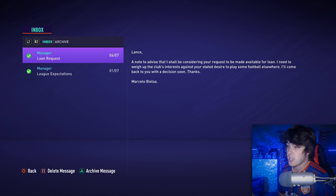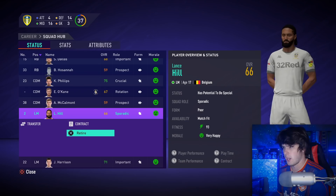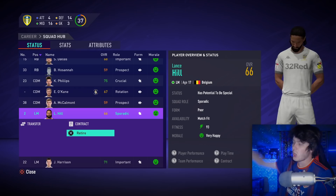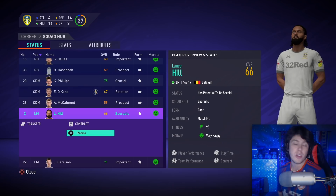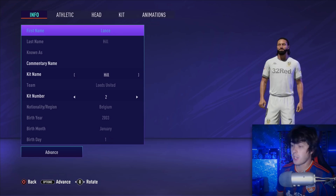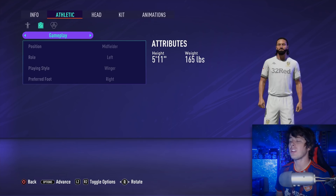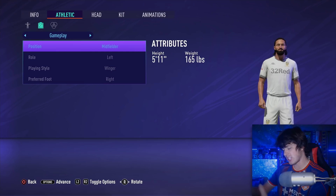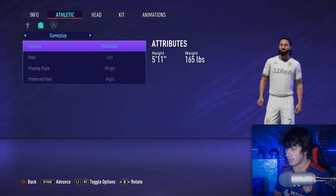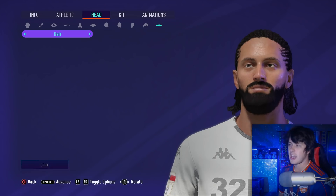The next thing I want to check is the loan transfer system. You do it the same way — through the squad hub, you go in and request a transfer or loan. Once you edit your player, you can only change a few things: kit number, kit name, commentary name — you can't change your height or position. That's the same as it's always been. In the manager career you can chain players to different positions, but in My Player you're stuck on one position for your entire career. So we're stuck as a left midfielder — even though the play style says 'winger.'